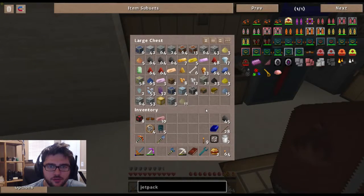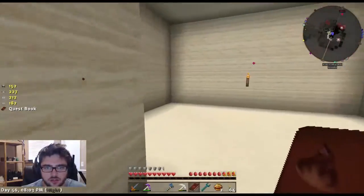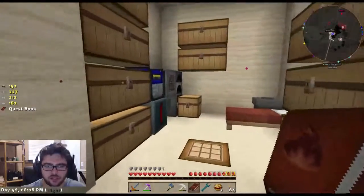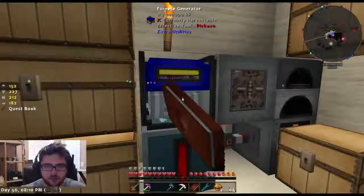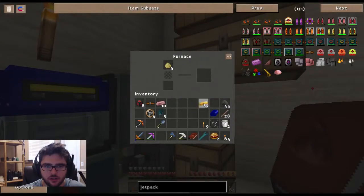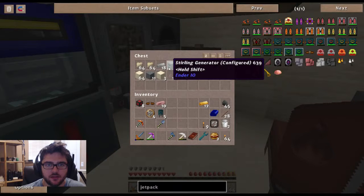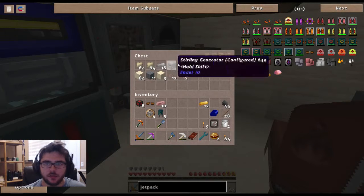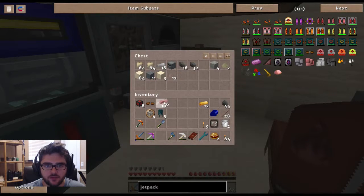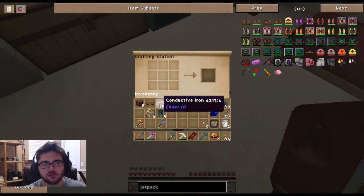I didn't want to have to do a whole bunch of crafting on camera. We've got the furnace generator, we're full up on power, we're good. I bet I just did some prep. Yeah, let's take a look at the conductive iron jetpack - it's all in my inventory! I'm so smart, it's all right here.